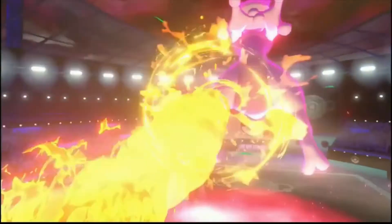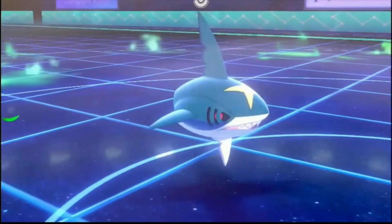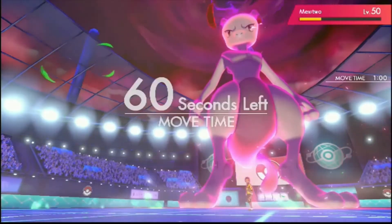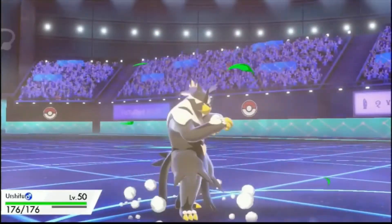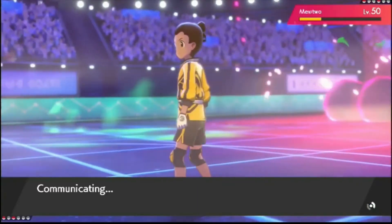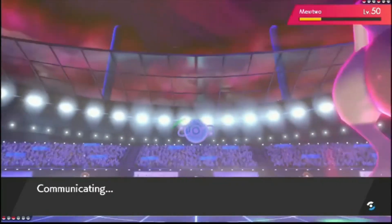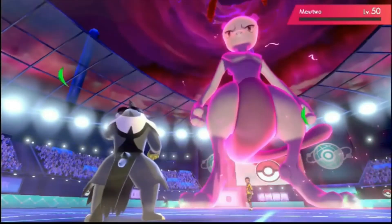Max Flare — maybe predicting Corviknight to come in. I'm actually probably just going to go Corviknight anyway. I could U-Turn actually — I'm going to U-Turn. U-Turn into Corviknight. He wouldn't go for the Flare here, even in the sun. Surely not. U-Turn just gets the kill! That's pretty clean. I didn't really expect that to kill — I thought it would take it quite low, but there we go. Then in comes Corviknight onto Cinderace.